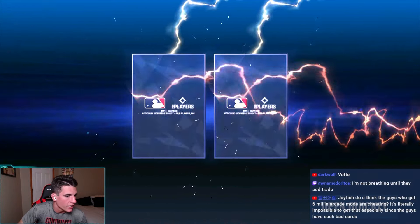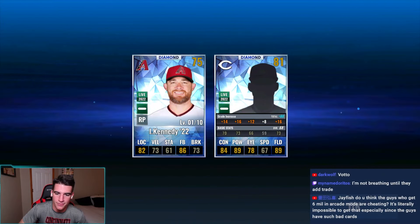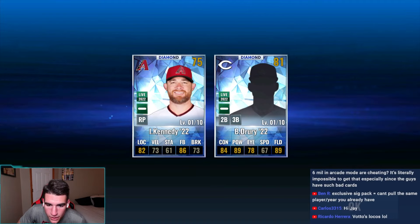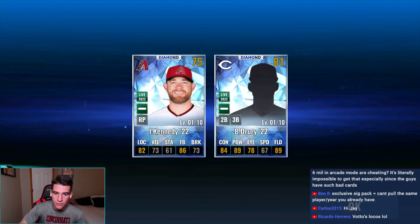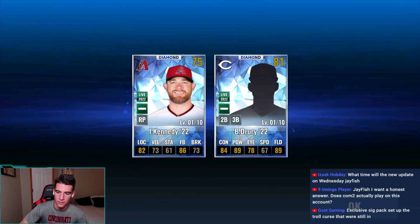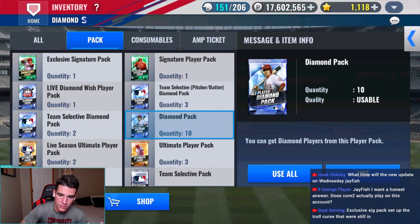Someone in chat says they're not breathing until they add trade. You're definitely gonna need to breathe before then. I think Brandon is the best live card right now for the Reds. So that's actually pretty sweet — we just got a Reds live card from a live season diamond pack, and it wasn't a team one. That's awesome.